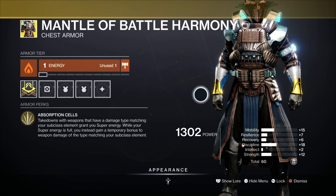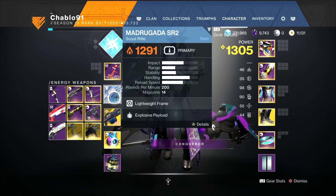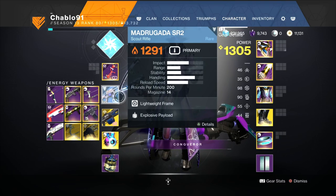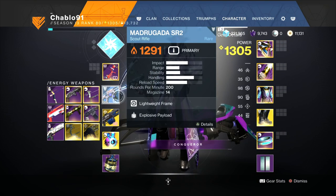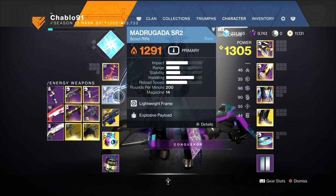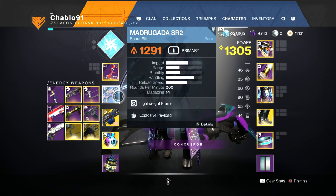The setup is: an overload bow, and an anti-barrier scout rifle which is solar. If you want to use the raid solar scout rifle, go ahead. As I said in the previous video, I don't use raid weapons because it's a courtesy thing — since this is a solo channel and you can't solo many raids, people probably won't have that solar scout rifle. But you might have this blue drop version, or you could run a solar bow with a kinetic scout rifle.